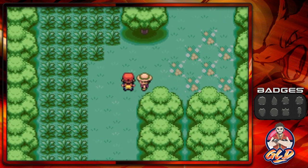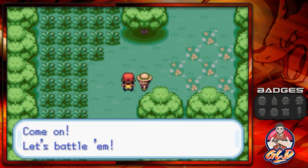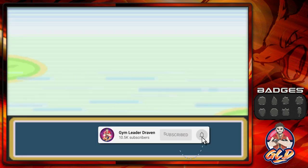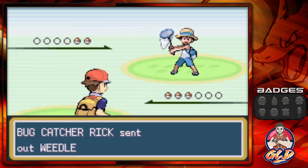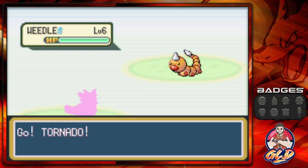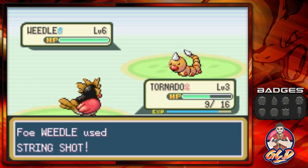A trainer wants to battle — let's go! Here we go taking on Bug Catcher Rick, and he's going to be coming out with his Weedle. When I say important battles, of course I mean boss battles and all that stuff.